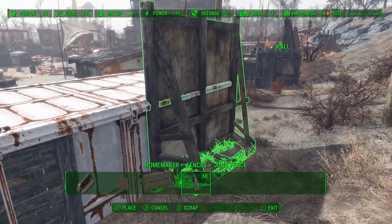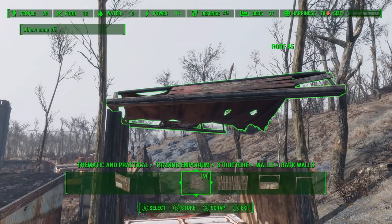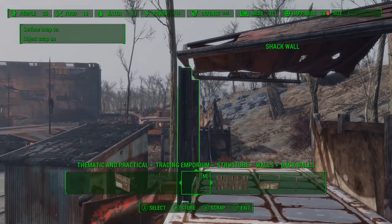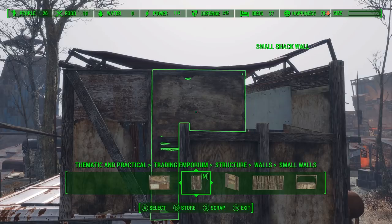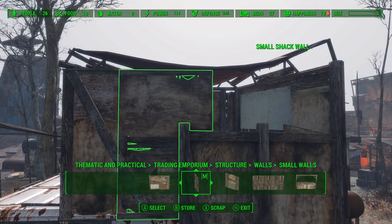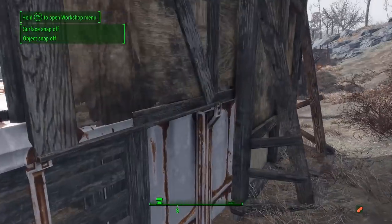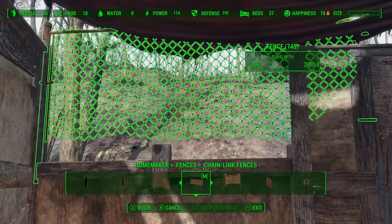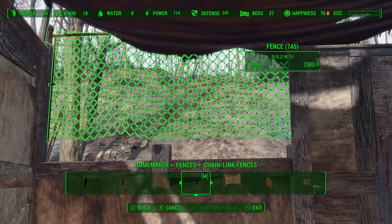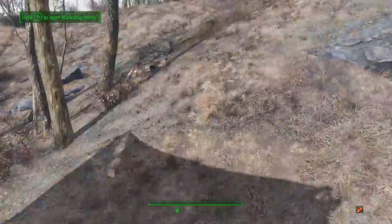We just want to make sure that it doesn't clip through at all. In order to build the shack up here, I had to get the roof in place and then adjust the height so that the wall doesn't clip through the container. Now since we have the junk wall acting as part of this outer wall, we're going to take these smaller shack walls and glitch them together using Place Everywhere — just inch it along so we have a nice gap there for some chain-link. Now we're going to add that chain-link in here and give this guy a nice window out to the hill. It's just a matter of glitching them together. That looks pretty good.